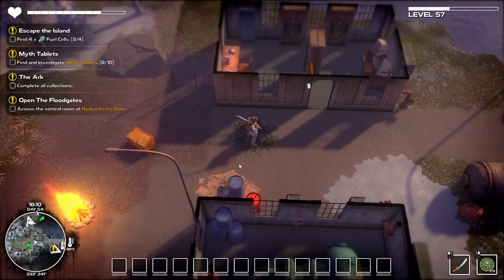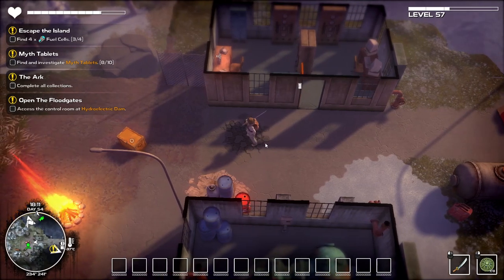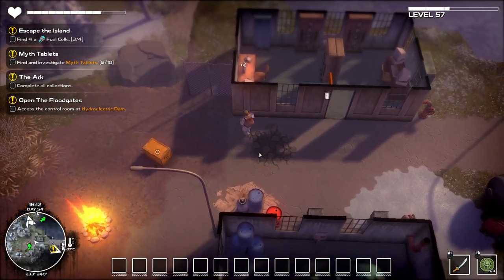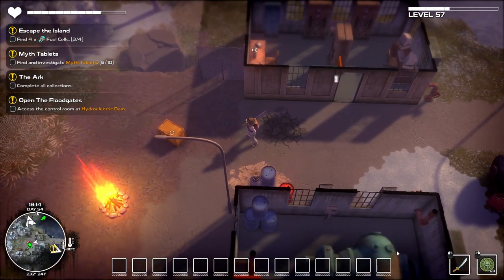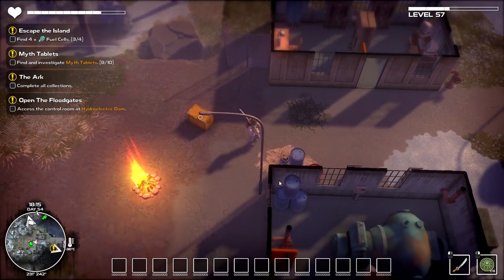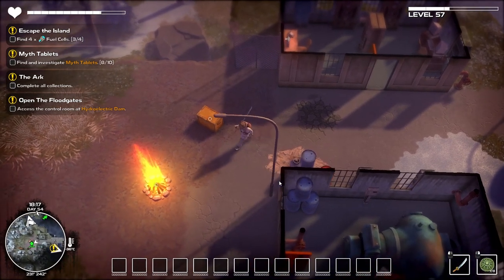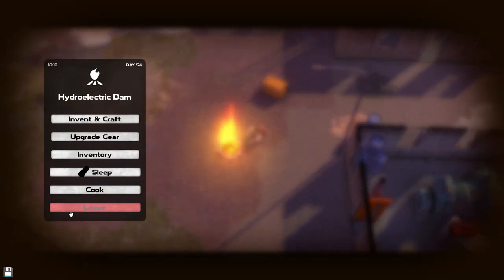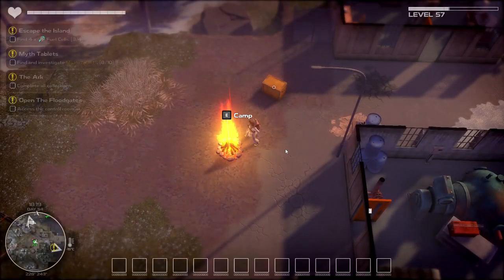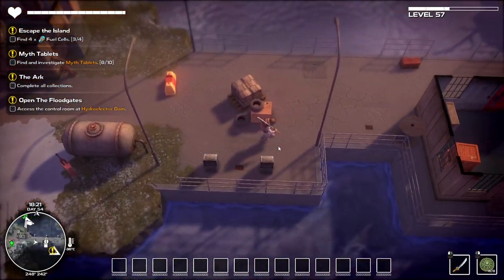Hello, I'm Drawing Pin and welcome back to my let's play of Dismantle. At the end of the last episode we were looking for the key for this hydroelectric dam, which we found down in the fjord village. I smashed that up, came back to the top, dropped off the last of the items because I've run out of charges from the matter transporter. I've got about three grenades so we'll quickly rest here, recharge everything, and then we'll use this key and get into this dam.